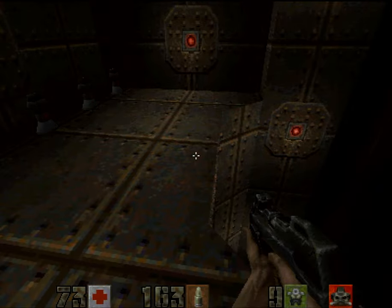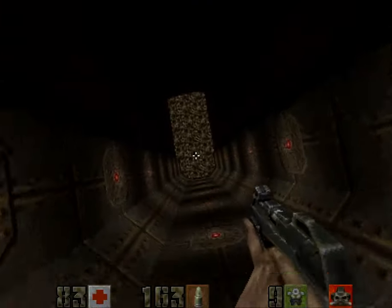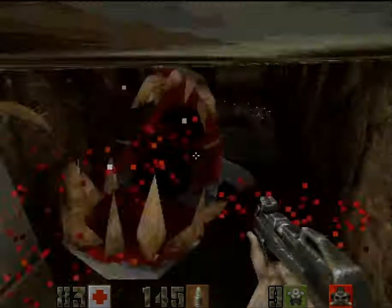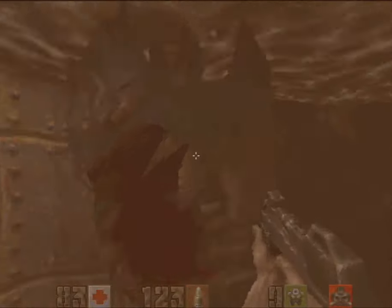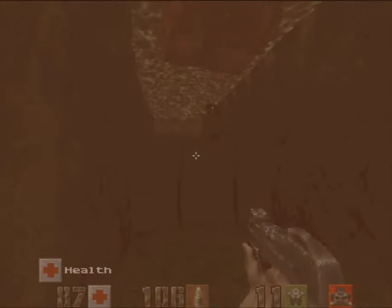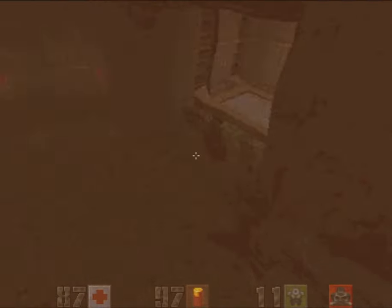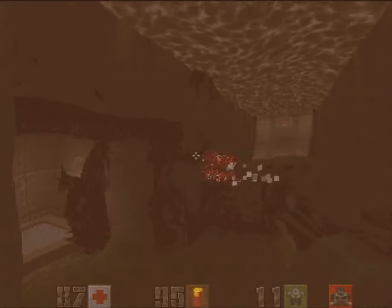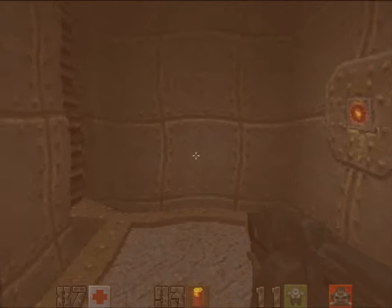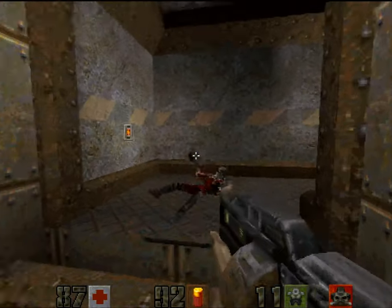I went along here just to get the health. I don't know how to not take damage from that — I think you get crushed. Going down here to face these eels. I think they're called eels. I'm going to shoot them all down with the machine gun, which works underwater. And so does the shotgun — which makes about as much sense as a silencer completely silencing a shotgun. I shouldn't overthink this game.